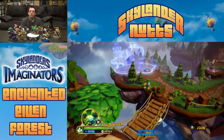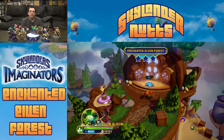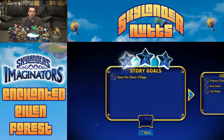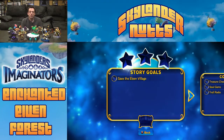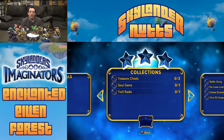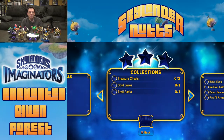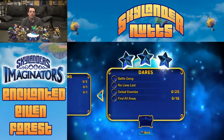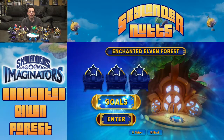Our goal today is to walk through the Enchanted Elven Forest. We have our goals: Save the Village — pretty basic. Our collections: only three treasure chests, one Soul Gem, and one Troll Radio. The Troll Radio is not too hard, the Soul Gem can be missed. We have a Battle Gong Challenge — no lives lost, defeat all enemies, and find all areas. Those won't be a problem, and there's no speedrun. So I believe today we should get three stars. Let's enter the level.